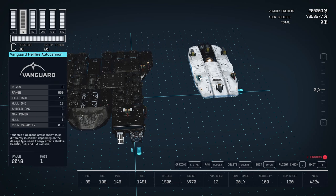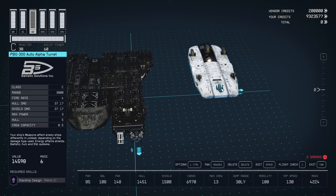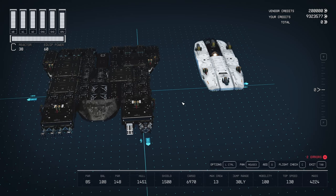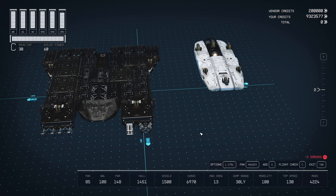For weapons: six Vanguard Hellfire auto cannons — I wouldn't normally use these, but putting six of them on helps increase the max crew. Four PBO-300 auto alpha turrets — that's the only weapon I'd actually use on this. Six Vanguard Obliterator auto projectors — again class A, not what I'd normally use. I'd use the weapons from my Kepler X, but I liked the idea of getting a max crew of 13. I just thought that was funny.